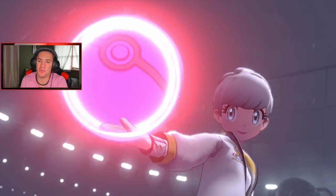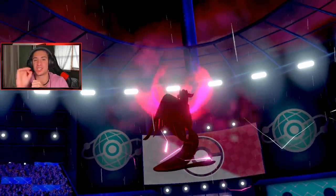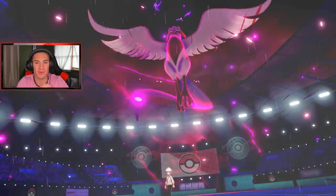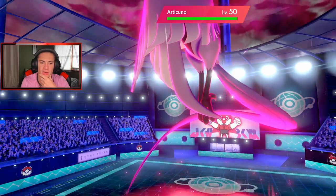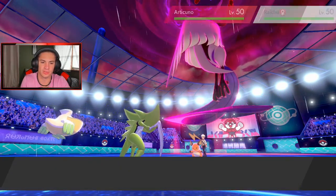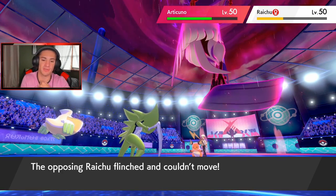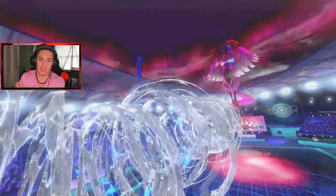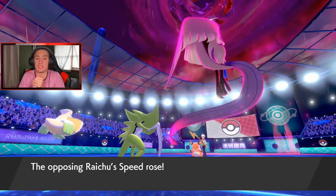He's going to Dynamax Galarian Articuno — totally fine, we got our big dragon and Metagross in the back. Rock Slide doing nice damage on Raichu. Hoping for a flinch — we did get the flinch! Hurricane's going to come out. He goes for Max Airstream on Kabutops — Kabutops eats it up with that Rock typing. They're just trying to get speed advantage, but I still think Kabutops outspeeds Raichu with Swift Swim.